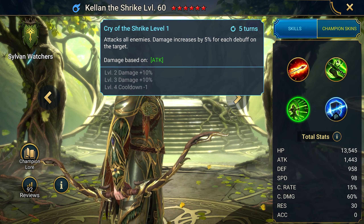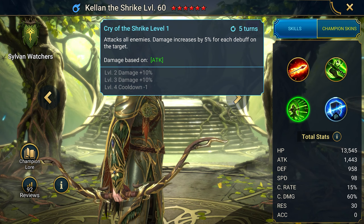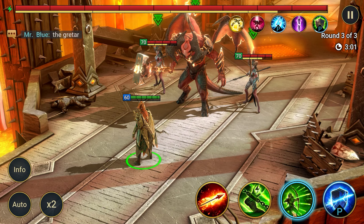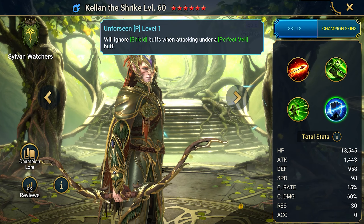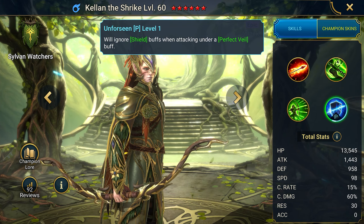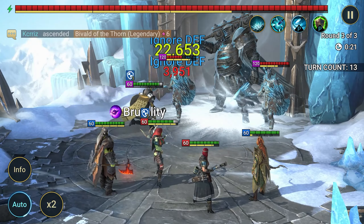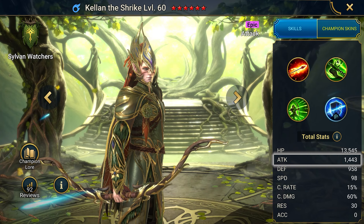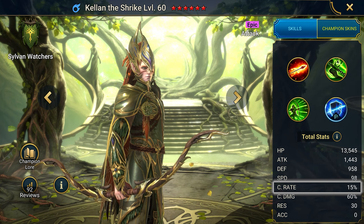The third ability is Shrike Cry — an attack on all enemies that deals 5% more damage for each debuff on the target. The upgrade increases damage by 20% and reduces cooldown by one turn. So if the boss can have a maximum of 10 debuffs, this results in a plus 50% damage increase. Finally, the passive ability Unforeseen ignores the enemy's shields while under the effect of the Perfect Veil buff. These abilities can be used in both PvE and PvP, but only with certain champions and the right equipment.